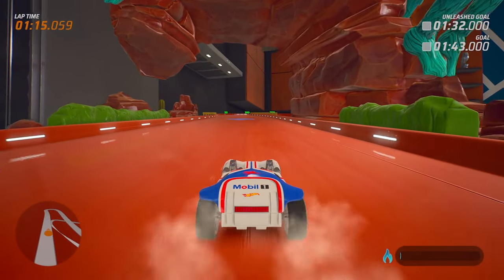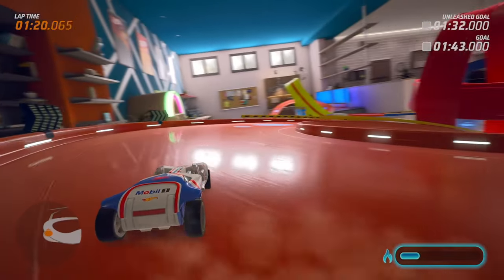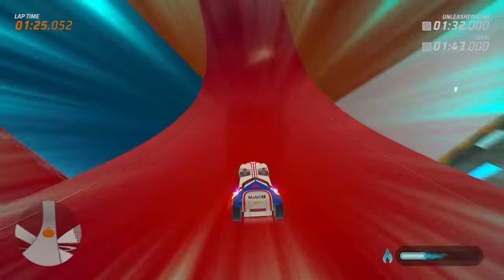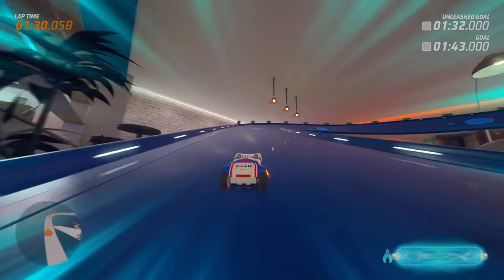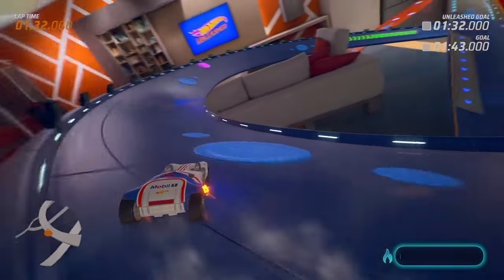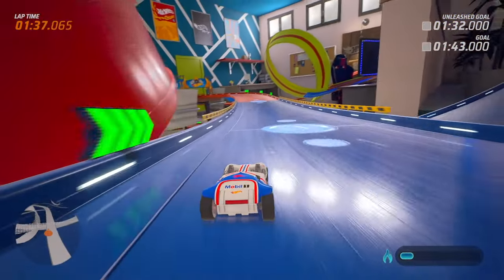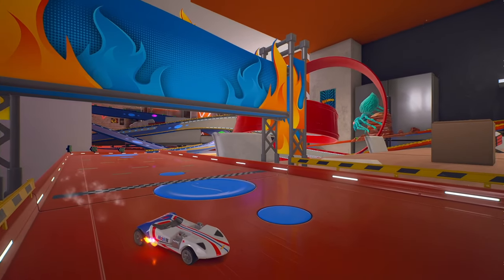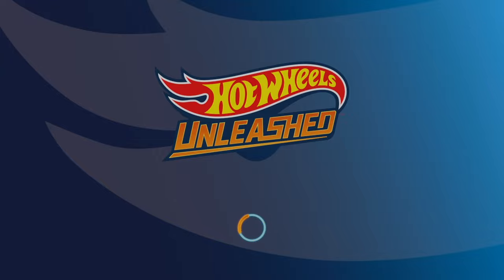It's another spider — and it got us! That hurt, we lost so much speed right there, but I think we can still do this. This car is so fast I think it can do anything. We keep hitting all these pink boosts on the track — I think we've got a good shot at this. It's gonna come down to the wire. And we got it — 1 minute and 39 seconds! We did it with 4 seconds to spare. I told you that car was fast!